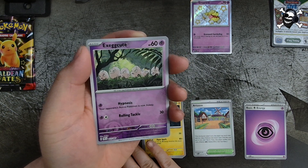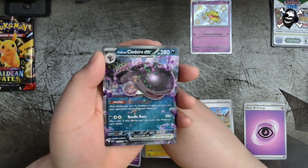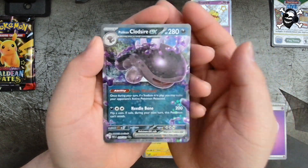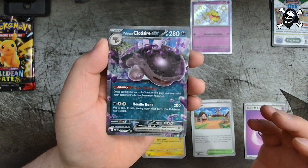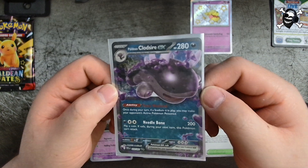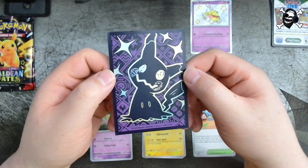Exeggcute is our second reverse holo. And our rare is... ooh, Paldean Clodsire — I said Paldean because it said Paldean right there, I was gonna say Paldean like Quaxly or something — but yeah, the Paldean Clodsire EX. The Paldean Clodsire EX, very cool!